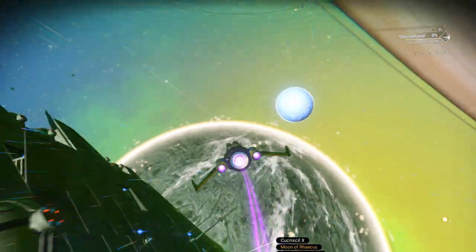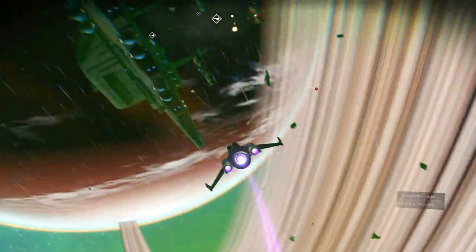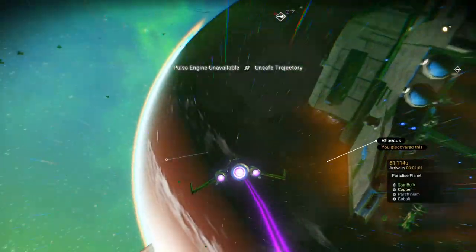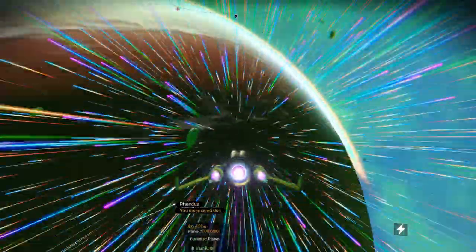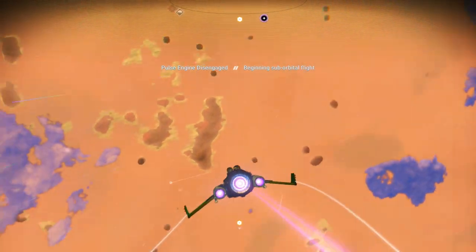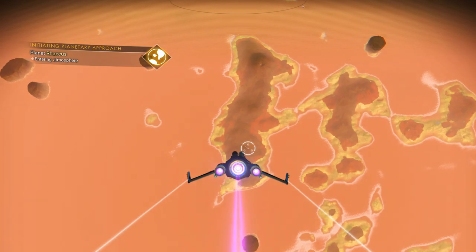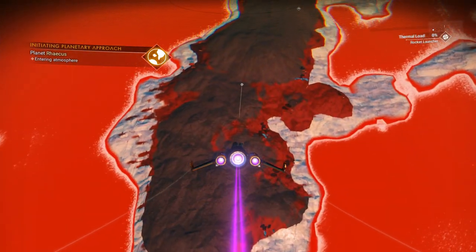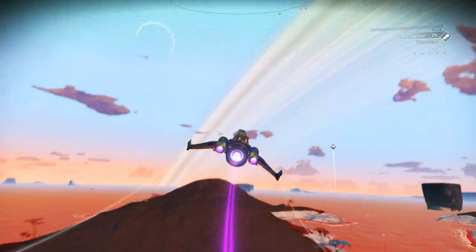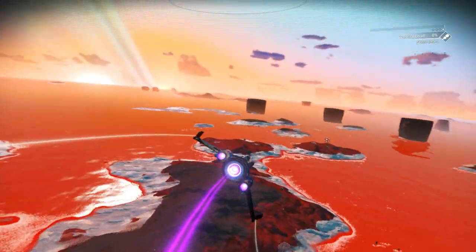I'm just taking it out for a spin real quick. Previously, before the supercharge slots, I was getting maybe 13 or 14 at the tops for ships, especially fighters and stuff. But now I've basically almost doubled what I can get just by putting a couple of X-class upgrades next to each other on the supercharge slots. I'm not sure if everybody's Golden Vector is going to be the same as far as where the placement for the slots are, but it's a huge improvement as far as maneuverability.